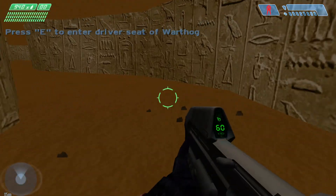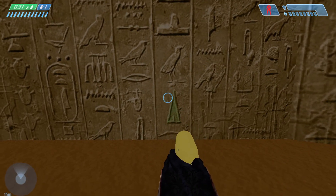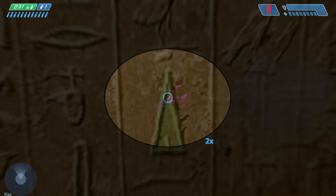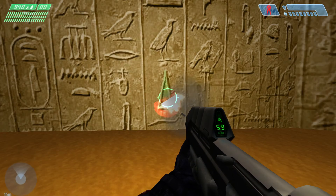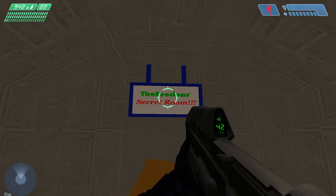Hop out right here. Look to your left — you'll see this green triangle. If you shoot it, you can see that it has teleporter effects when the bullets collide. All you want to do is walk right into it. And here is the secret room.